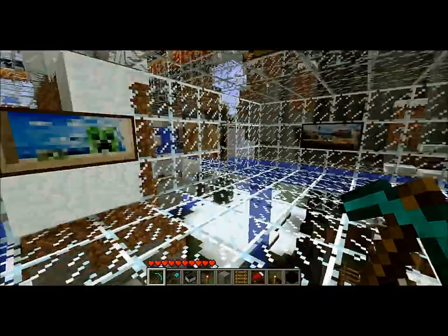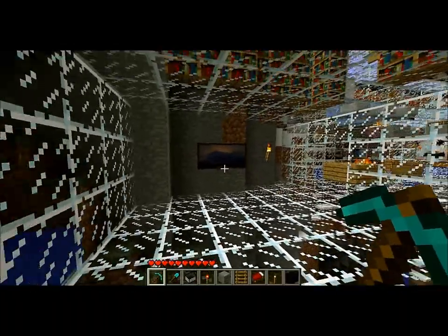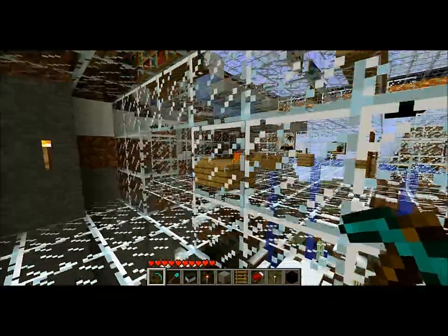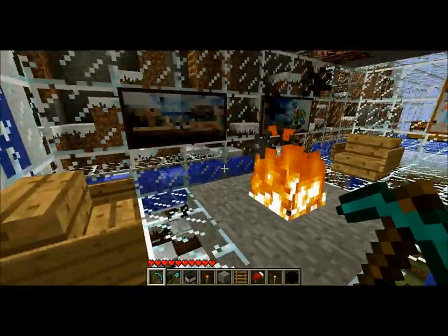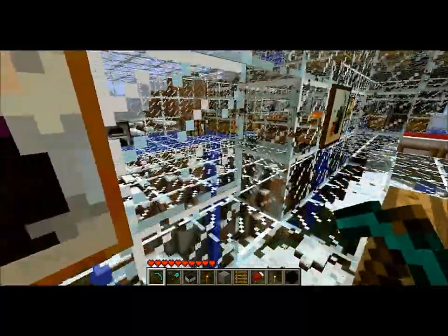This is the front room atrium thing with paintings of coolness. There's a creeper here to greet you. This is my living room with a netherrack fireplace — very cozy at night time. Table here with a candle.